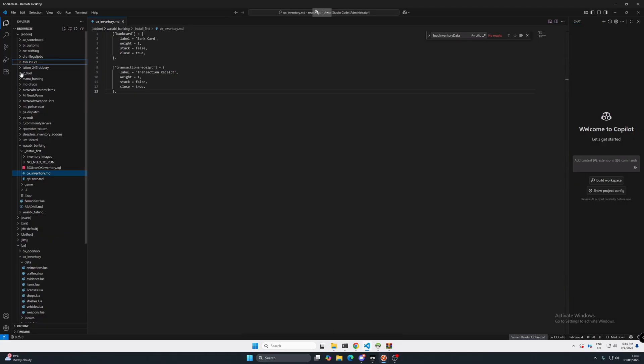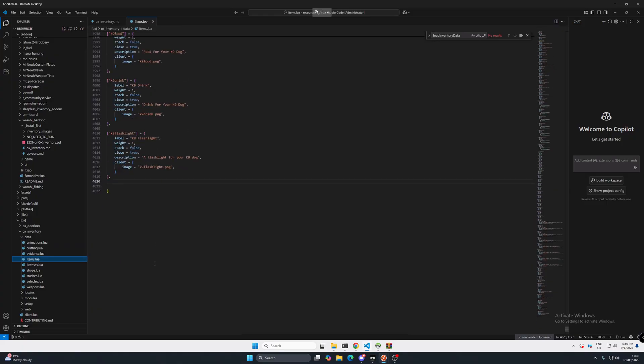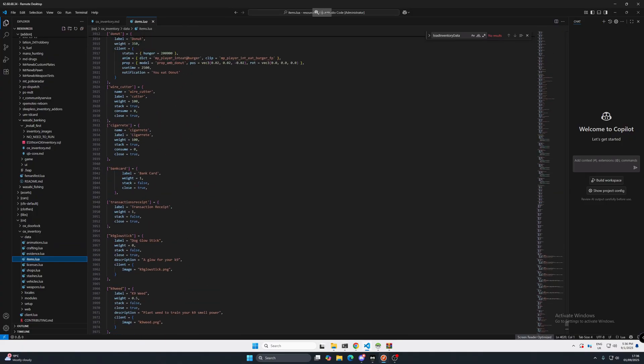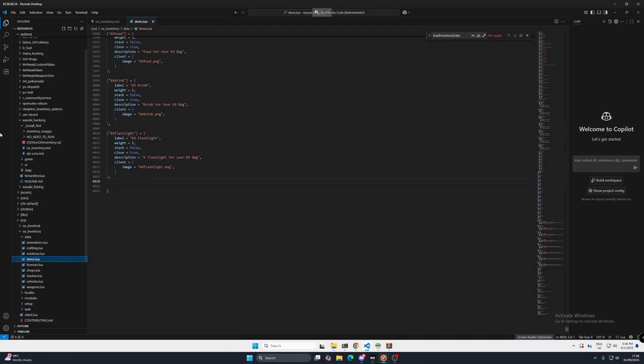To get to the items lore file, go to Ox Inventory, Data, then Items Lore. The two items are bank card and transactions receipt — for you they won't be there yet. Pop them after your last existing entry, hit enter twice, then paste them in. Also double-check there is a comma after the last existing entry, otherwise you will get errors in your console.